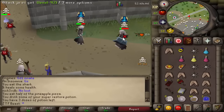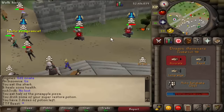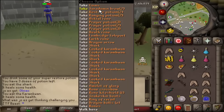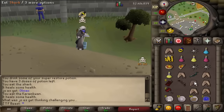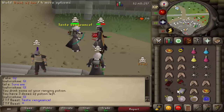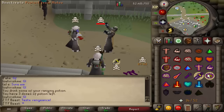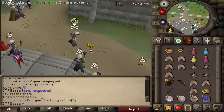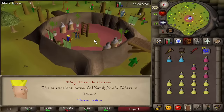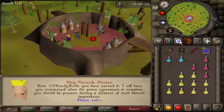You guys absolutely love the combo of the dark bow into the dragon throwaxe and I promised I'd try it out with the ballista. However, if I'm going to do something for a video, I want to do it big. I could do it on the level 98 zerk which has 99 range, but I know we can get a lot lower level than that. I can only use a light ballista there - everyone can wield a light ballista, but to wield the heavy one you need Monkey Madness 2. There's not many zerks out there with the completion of Monkey Madness 2.